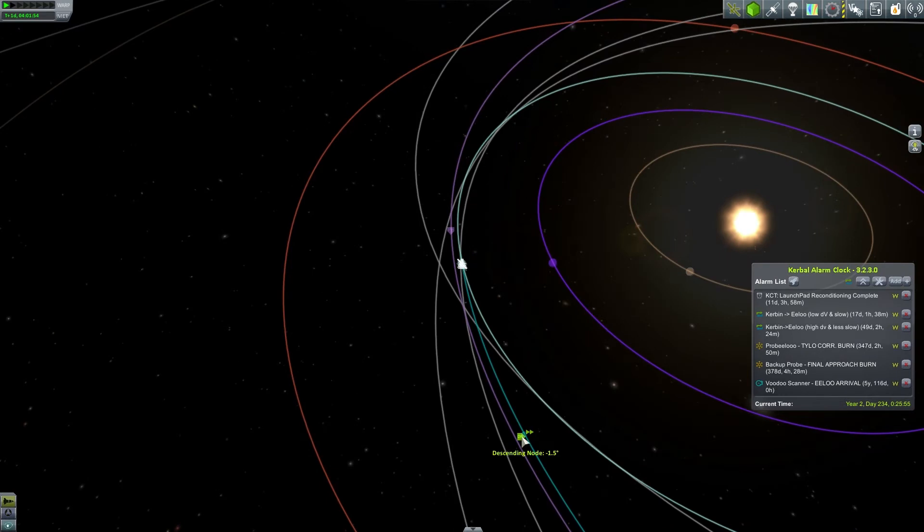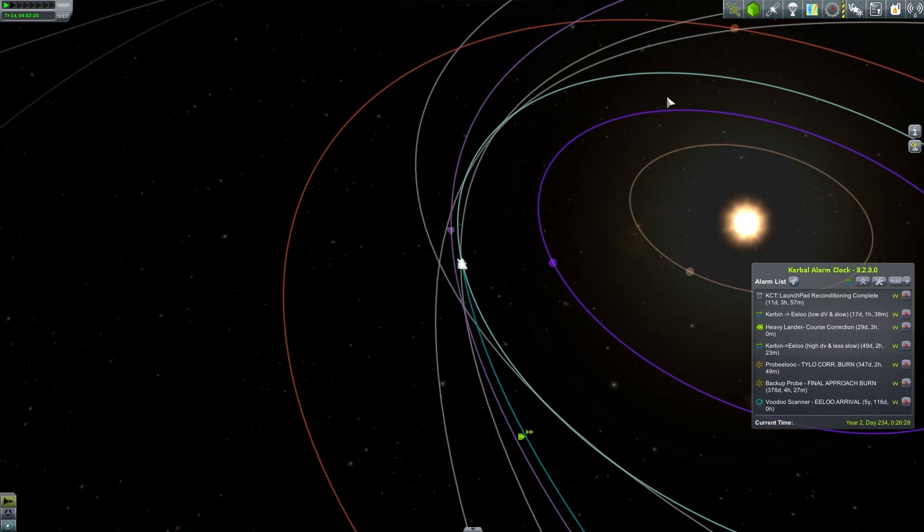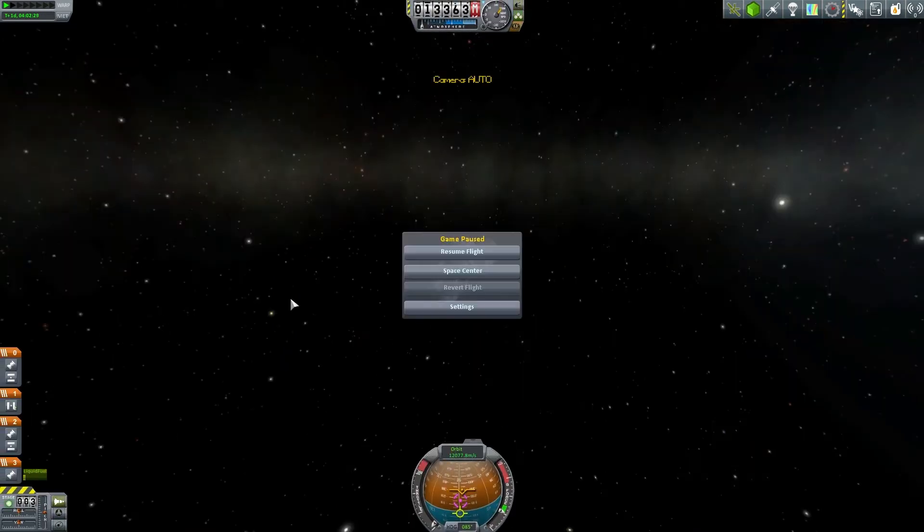We'll do a corrective burn at the descending node where we can adjust our encounter to the plane of Jool, so we don't enter the system all crooked. We don't need a maneuver node for that — we can make an alarm on the descending node, call it 'course direction.' Done. That alarm is 29 days away.